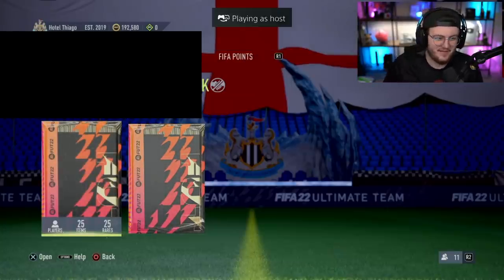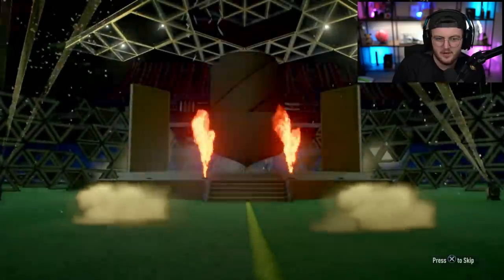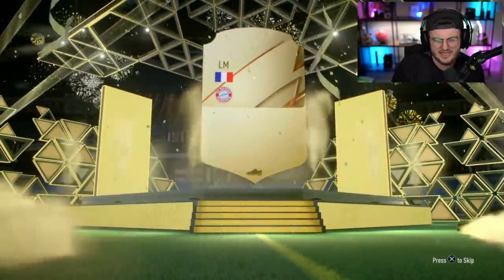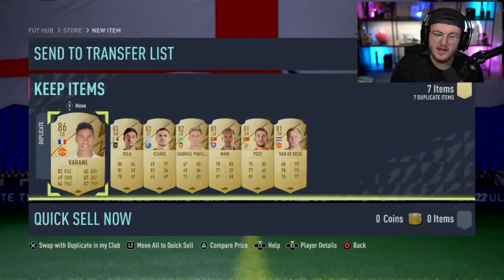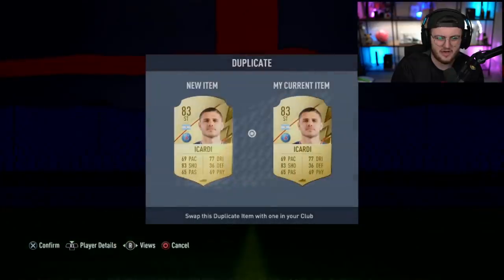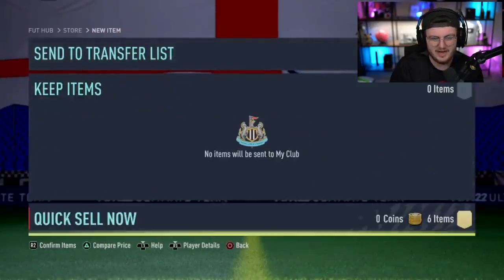Next up — Hotel Tiago. He's got an 81 plus times 35 and an 85 plus times 3. Here we go — the 81 plus is an 86-rated walkout, not a good start. Hopefully the 85 times 3 is better. One walkout — Raphael Varad. If he's tradable, that's not bad. That's going to have to be a quick sell recovery, unfortunately. At least there's an 83 out of it; the rest don't sell for anything, sadly.